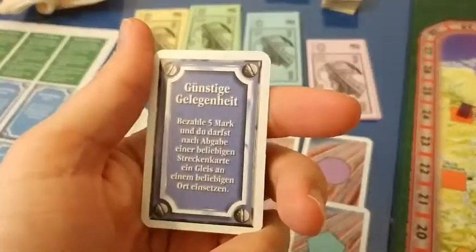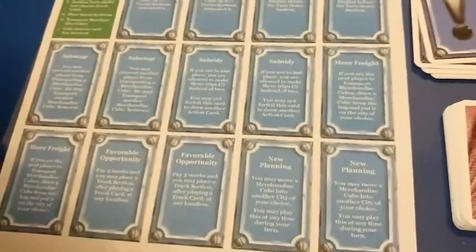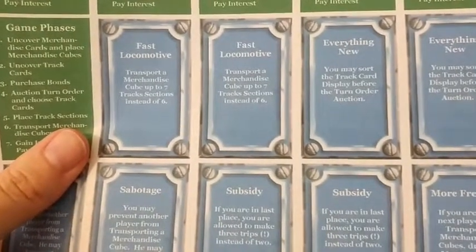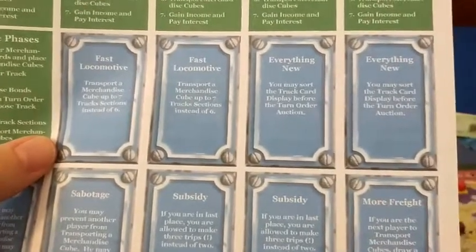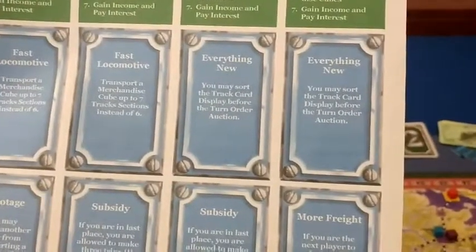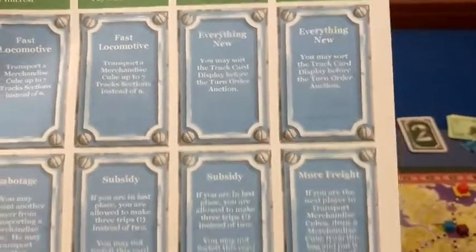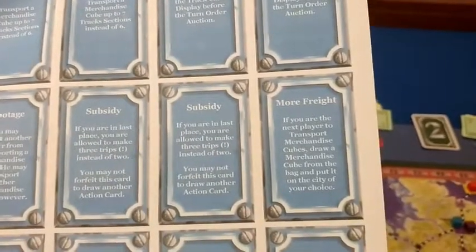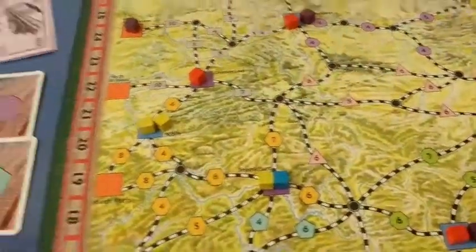Instead of moving a cube, you can take one of these special action cards. This is a German copy, but English translations are available. These cards offer different abilities. For example, 'Fast Locomotive' lets you transport a merchandise cube up to seven track sections instead of the usual six. 'Everything New' lets you sort the track cards display before the turn order auction. 'More Freight' lets the next player to transport merchandise cubes draw a cube from the bag and place it in a city of their choice.